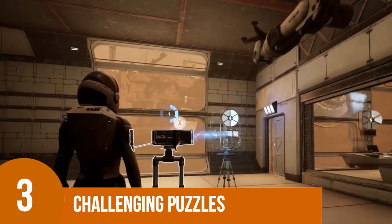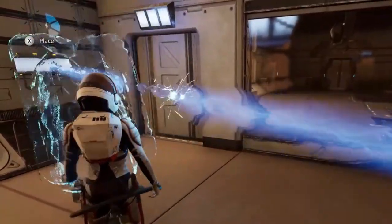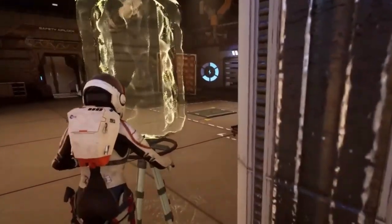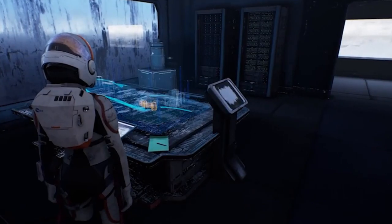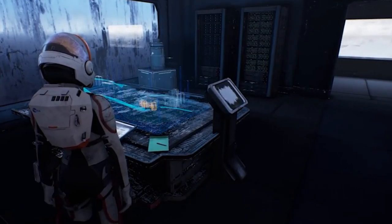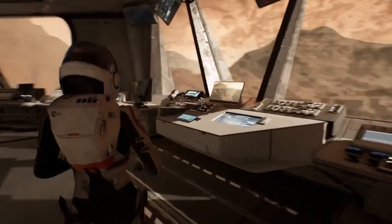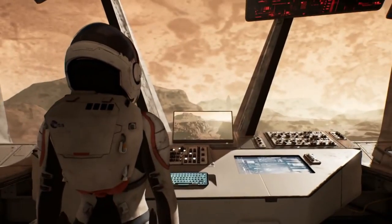Number 3: Challenging Puzzles. Deliver Us Mars will feature refined and engaging puzzle gameplay with a focus on systemic design. The game will establish a consistent logic language throughout, allowing for interactive and reactive puzzles that challenge players. The puzzle design will aim to avoid repetition, unlike in its predecessor, Deliver Us the Moon, where players encountered repetitive obstacles and solutions.